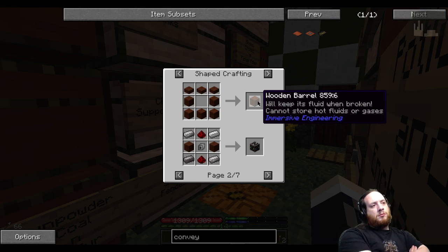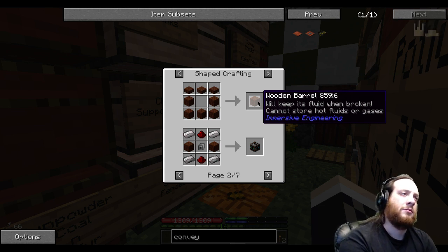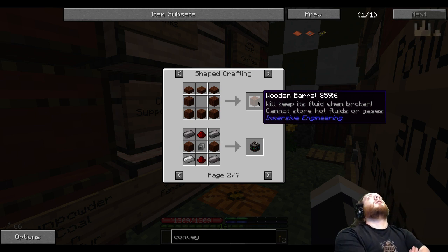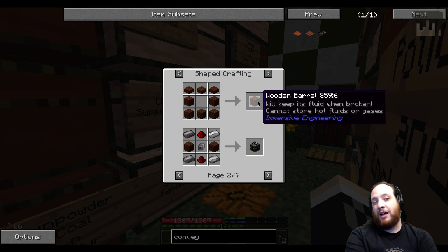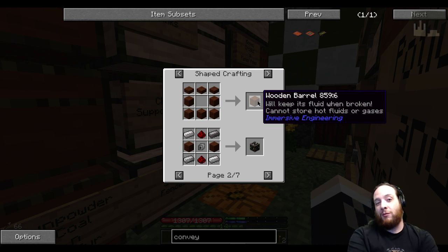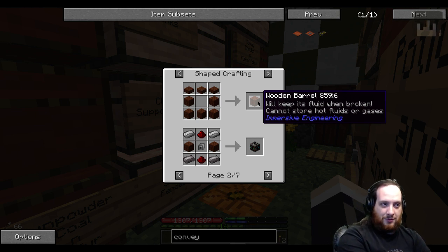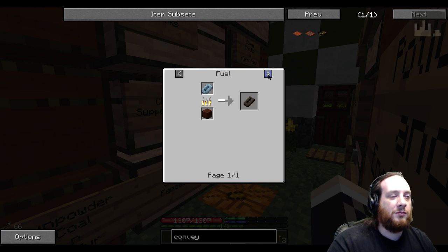Do we know if changing the length of the year still breaks the world? Changing the length of the year makes crops slow down in production — it makes it so you can't actually get a harvest before you get hungry. That's what was happening in the last pack I played, Techno-Termicraft. I don't know if we'd have the same problem here, but probably. I don't remember seeing it in the change logs.